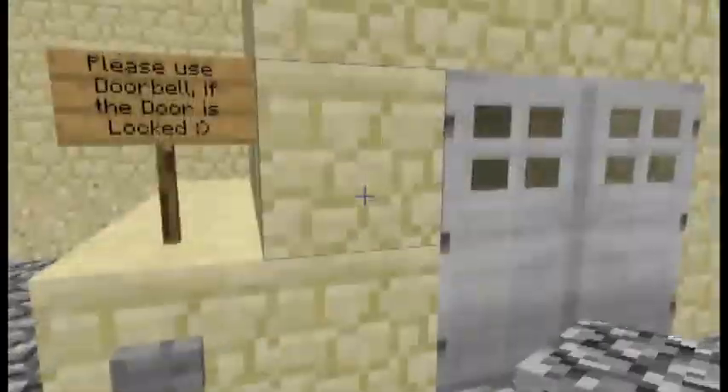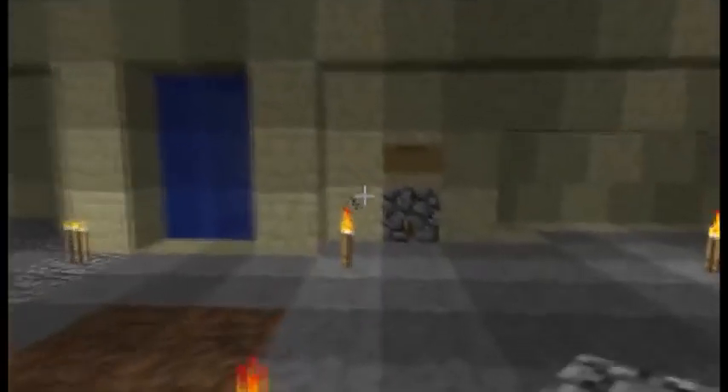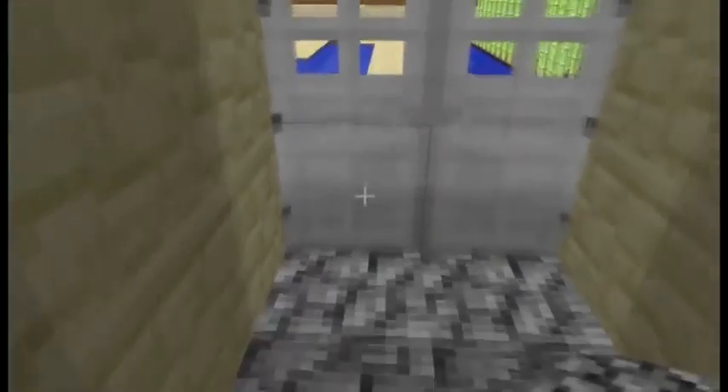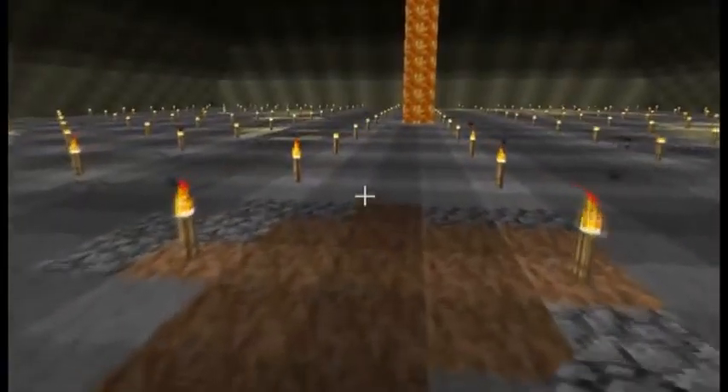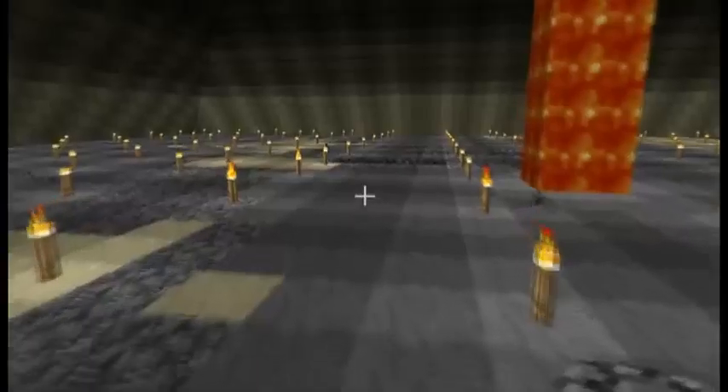So first of all my doorbell, then I got some double doors where you can't see the redstone circuit. It took me a bit of time to figure that one out, then a lock system which has one lever over there, and another lever right in my cave system.